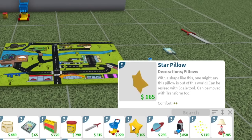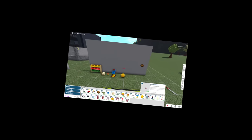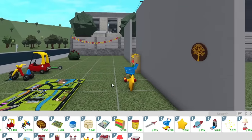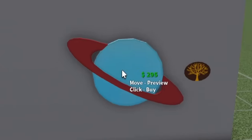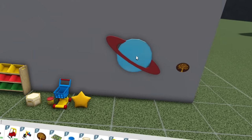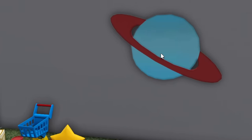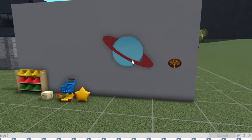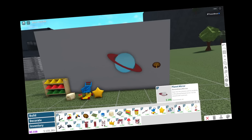Star pillow — with a shape like this, one might say the pillow is out of this world. We also have a planet mirror — gaze into this universe and its mysteries in this planet-themed mirror. A kids' update — I don't think we've had that for a while. It's giving pizza planet, even though it's literally just a planet. White reminds me of pizza planet specifically, but planets existed before pizza planet.